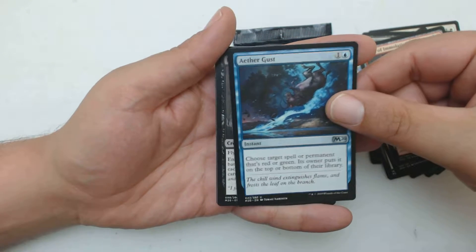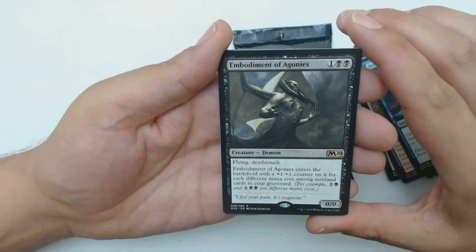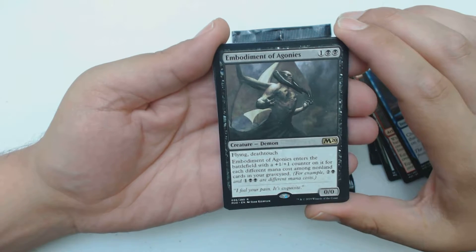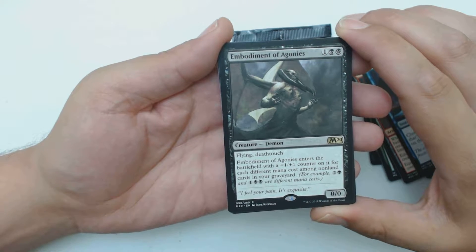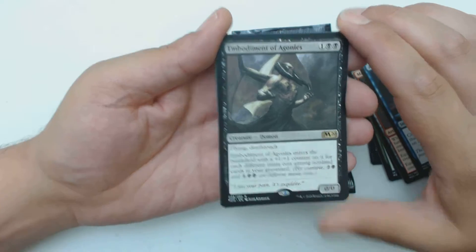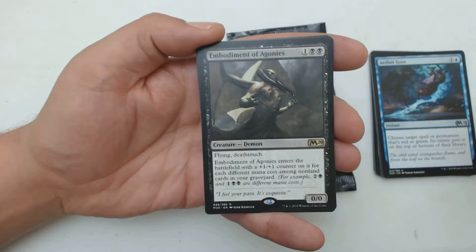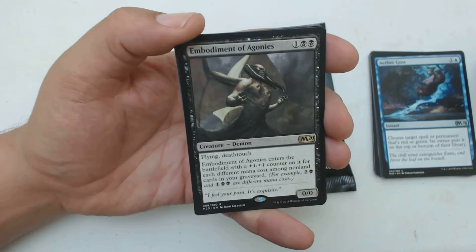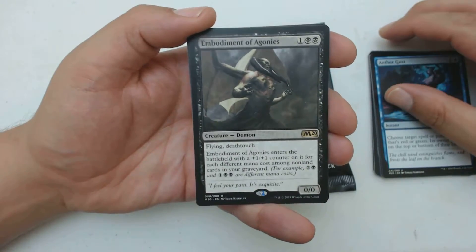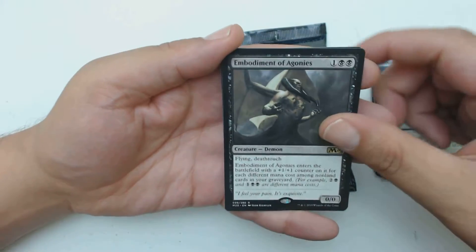My first uncommon is Loyal Pegasus, followed by Mask of Immolation — that's frightening. Aether Gust is my last uncommon. And not Sorin, but this is a pretty cool demon. It's one and two black, a 0/0 with flying and deathtouch. When it enters the battlefield, it enters with a +1/+1 counter for each different mana cost among non-land cards in your graveyard. Two and a black and one and two black are different mana costs, so if you hold on to this guy until like turn ten, it's going to be a big dude.